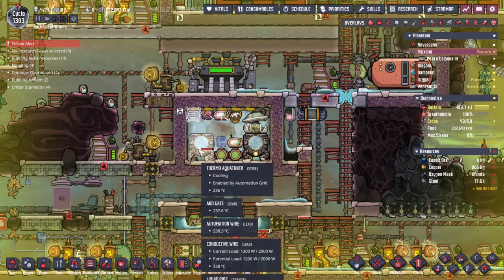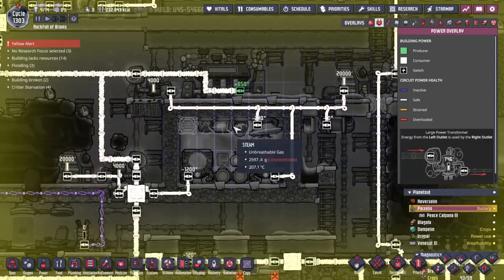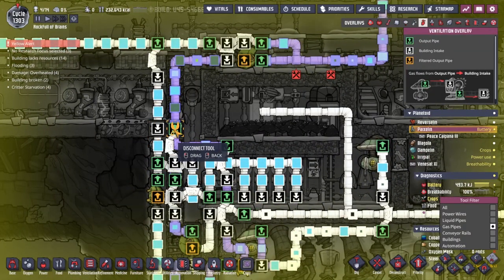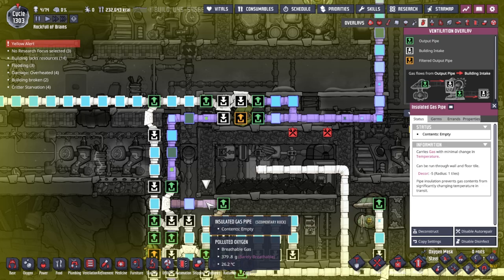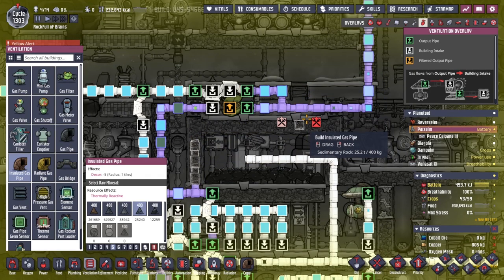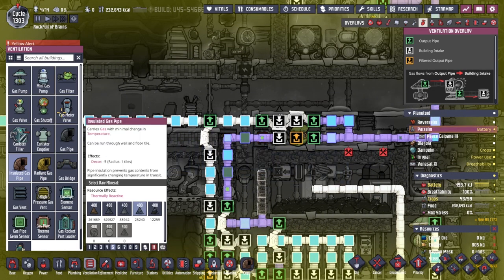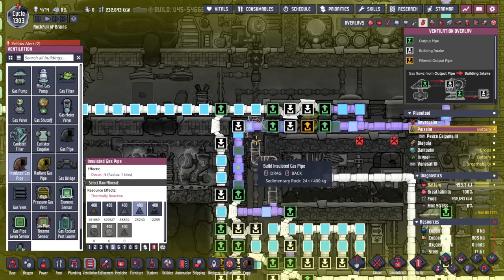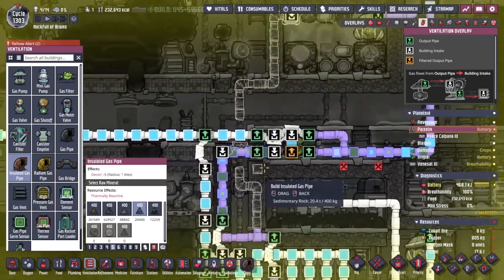We'll deconstruct this corner. The problem is this now turns off this pump — I think we should be fine with that. But more importantly, how are we taking these gases? We want to go up this way. I want to keep this route as short as possible. I could come across and up this way, which is quite a dogleg. Or we could jump over the pipe here using a gas bridge — I want this to be super high priority. That's a little bit better.